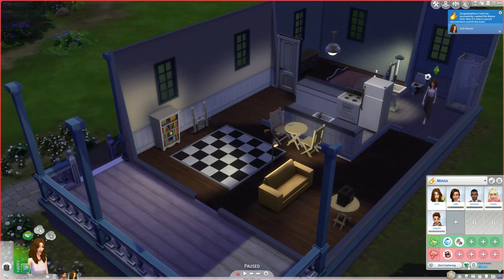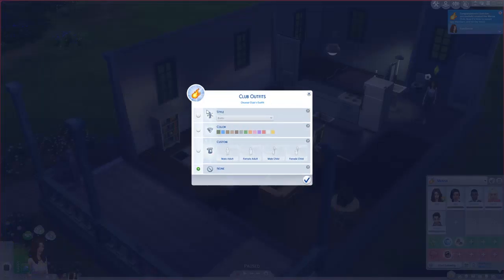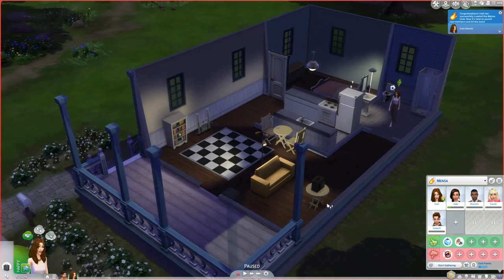Another thing we can pay attention to in our club is we can actually have a club outfit. For our club, we're just going to go ahead and pick a color. But you can also pick a certain style for outfit, or you can do a fully custom outfit. For now, we'll just do red.